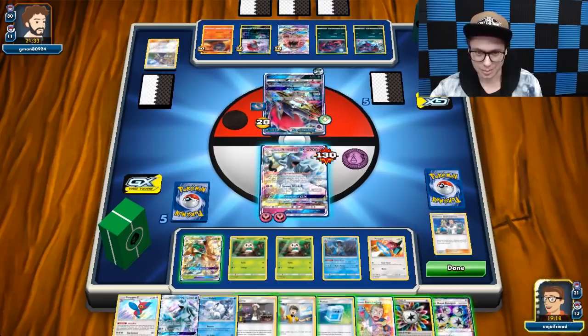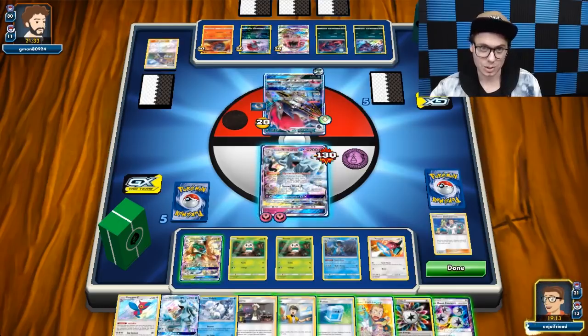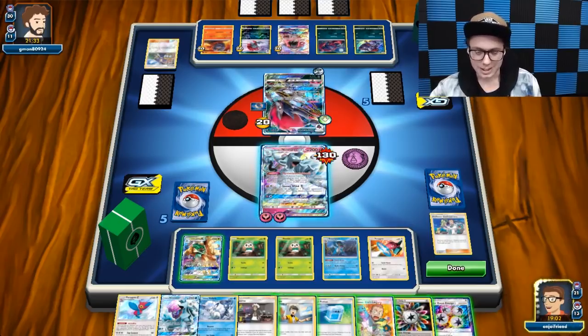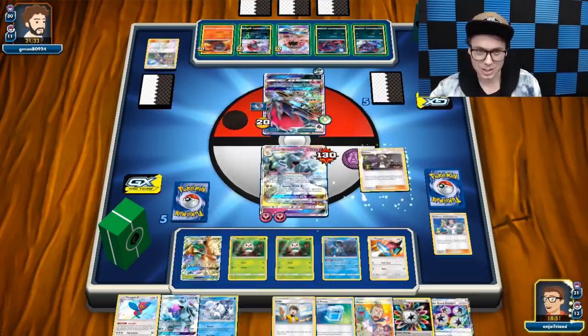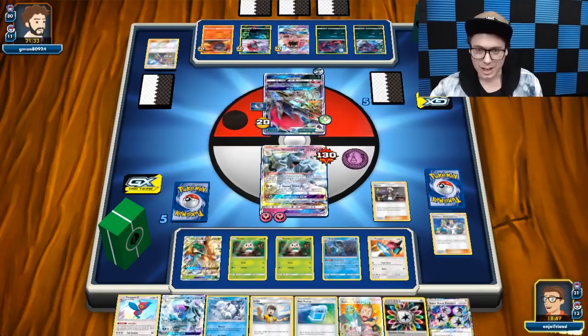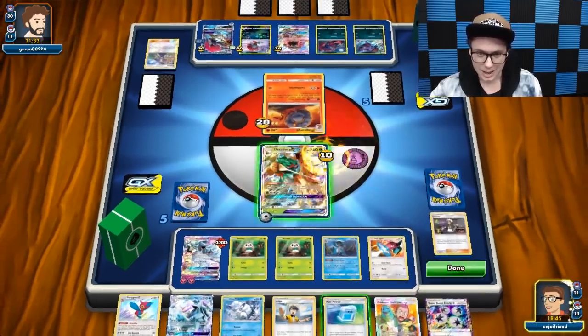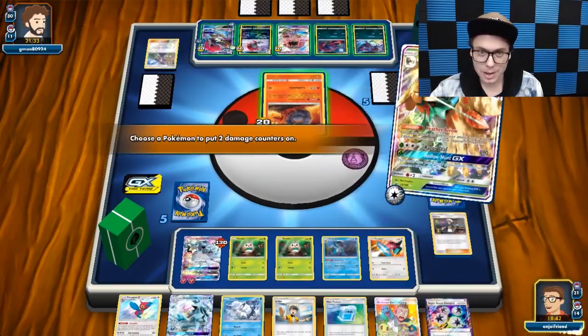I think the slower the game is for me, the better off I am. I've got Porygon Z in my hand. Let's Power Draw here first and see what we end up getting. We'll get rid of the Lecture and see three new cards — we've got Super Boost Energy, but I've only got two Stage 2s in play. I feel like this could be a good opportunity to Guzma and Max Potion and then get some things with my Decidueye back with Hollow Hunt.